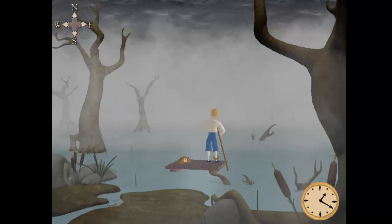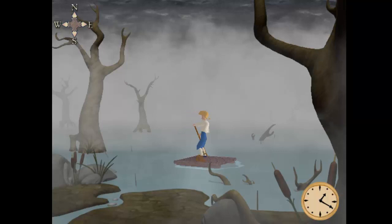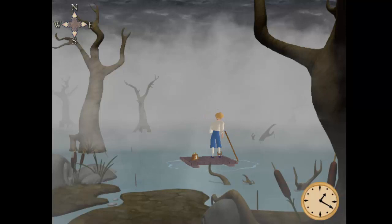Welcome back to Escape from Monkey Island. We've made it to the Marshes of Time, and Pegnose Pete is supposed to be out here somewhere. We've got the compass to the top left and the time to the bottom right. If we use the instructions we got from Dave at the prosthesis shop, then we hopefully will be able to work this out.